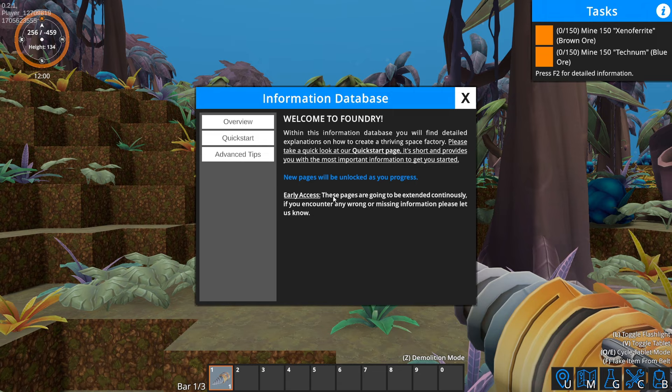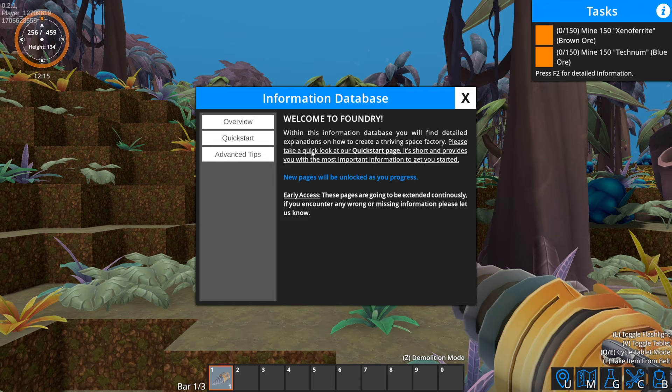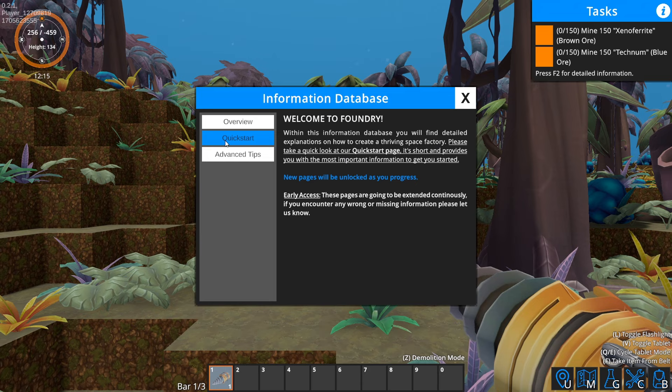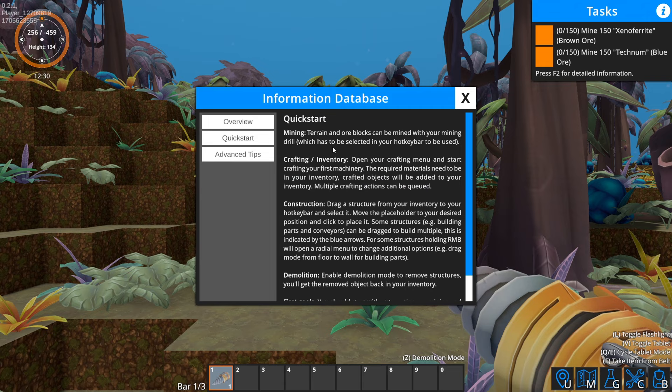It starts with this information database, which is kind of like an encyclopedia of information about the game. New tabs or sections get added as you play, so as you move forward in the game there'll be more information in here. Welcome to Foundry — with this information database you'll find detailed explanations on how to create a thriving space factory. New pages will be unlocked as you progress, and in early access these pages are going to be extended continuously.